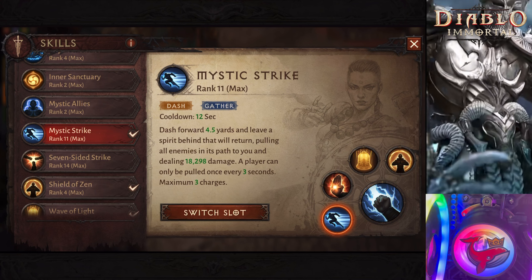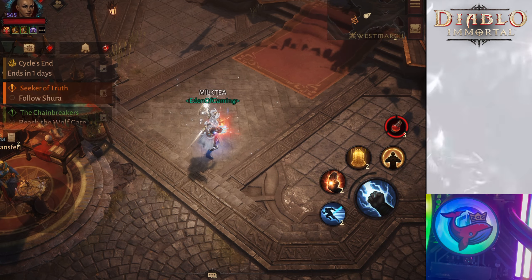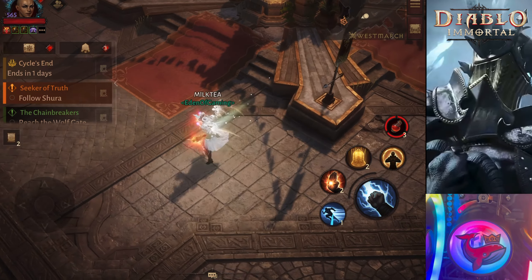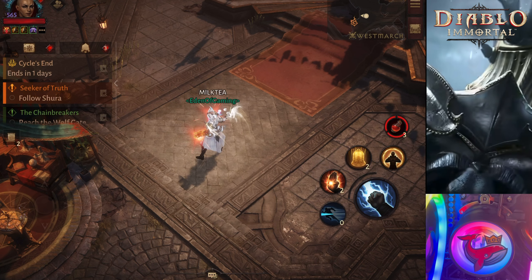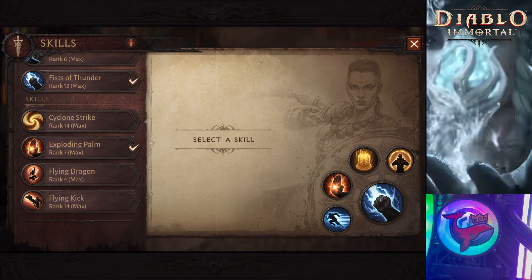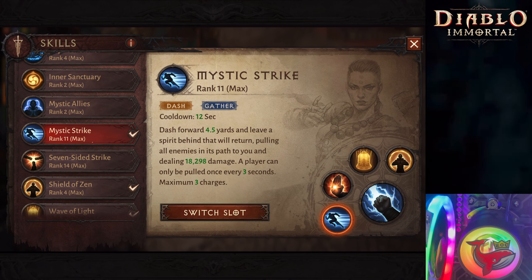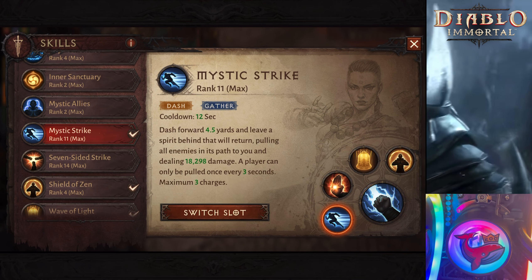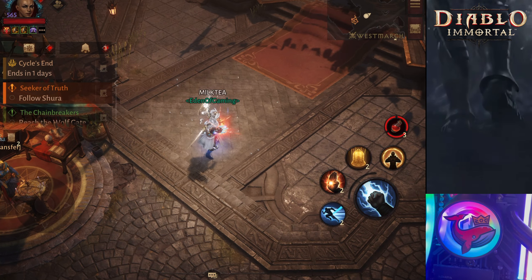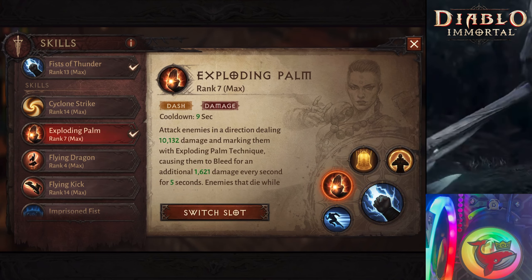Let's talk about some of the skills. Mystic Strike — you have three of these. They are really strong dashes. You see how you dash across, and then you have a mystic ally that will actually come towards you. This is a very good skill to use even when a Demon Hunter may go invisible. When a Demon Hunter goes invisible, you can still hit them and you can still kill them. If you dash through an invisible Demon Hunter, that mystic ally will still run straight through and possibly kill that Demon Hunter. The mystic ally that spawns behind you and dashes to you will also drag your enemy towards you.